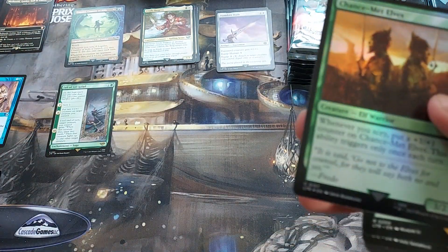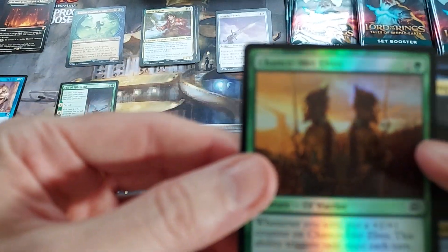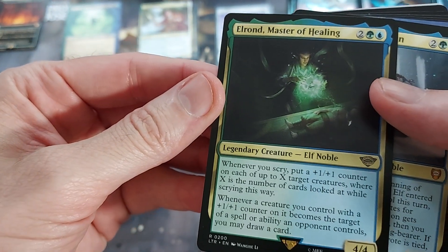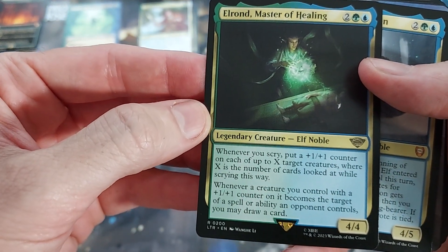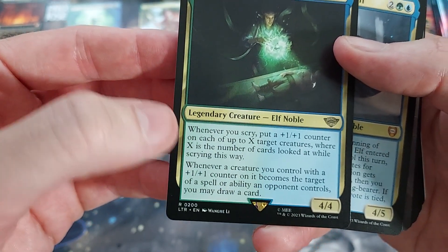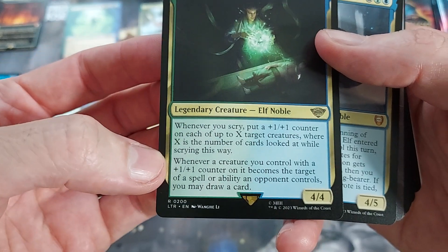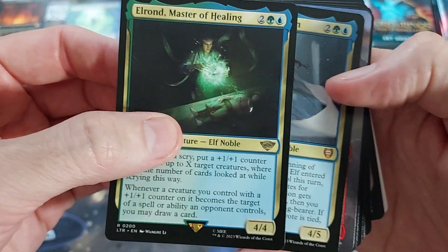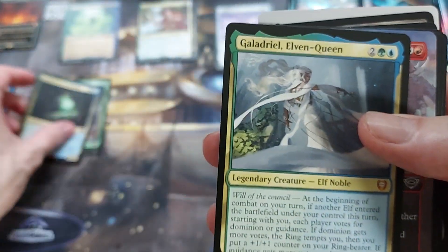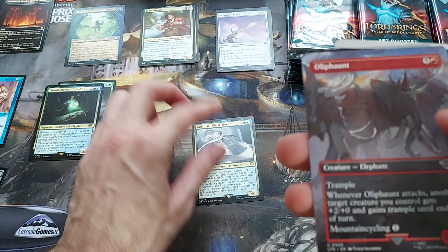We got a little feel for the first pack, so we know what they're going to kind of flow like here. We'll go a little faster now. Token. Chance Met Elves — a little common foil. Elrond — nice. Four mana, 4/4. Whenever you Scry, put a +1/+1 counter on each creature you control, where X is the number of cards looked at. Whenever a creature you control becomes the target of an ability an opponent controls, you may draw a card. There's a little value there. Now we got a Mythic from the commander's stuff — Galadriel, Elven Queen.